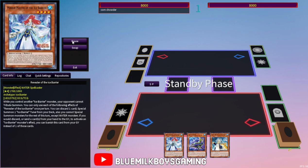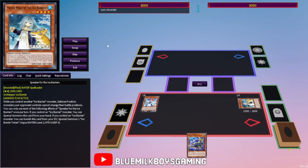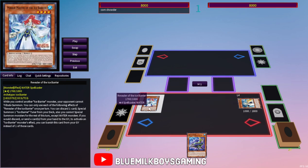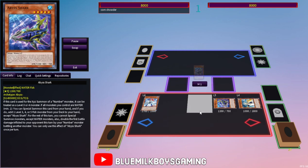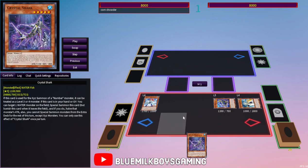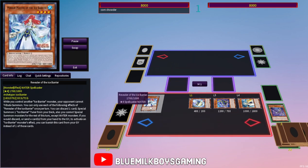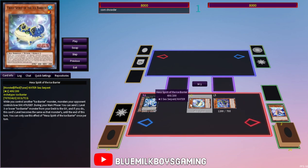You can normal summon Mirror Master or Revealer — this is Revealer, and this is Speaker of the Ice Barrier. As long as you control an Ice Barrier monster it's a free special summon, and you get to banish from the graveyard and it gives you a level one token, which is awesome. Abyss Shark can special summon itself and let you bring out a 3, 4, or 5 level fish monster — that's Crystal Shark, which special summons itself from the graveyard, meaning you can discard it with Revealer and bring it back later in the turn.